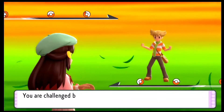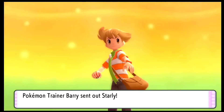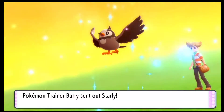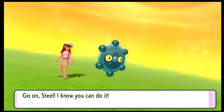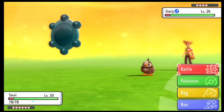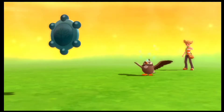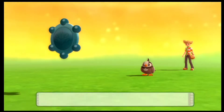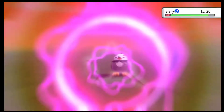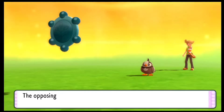Here is the Team Galactic member I was trying to find. He tells us not to follow him, but according to the whole game plot, we have to do that. We'll be having a battle with our rival Barry over here. Barry is going to start out with his Starly, which for some reason still has not evolved into Staravia. It tries to use Endeavor — pretty good, but it's not gonna be helping it.